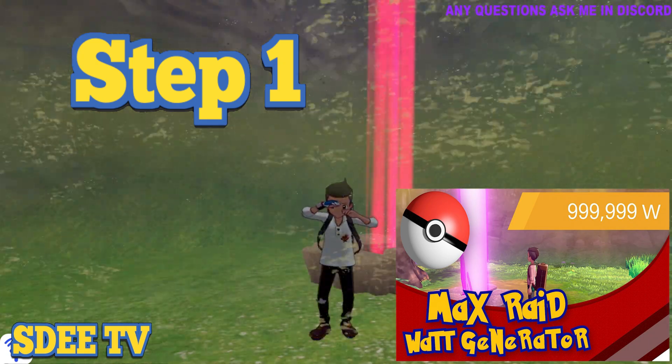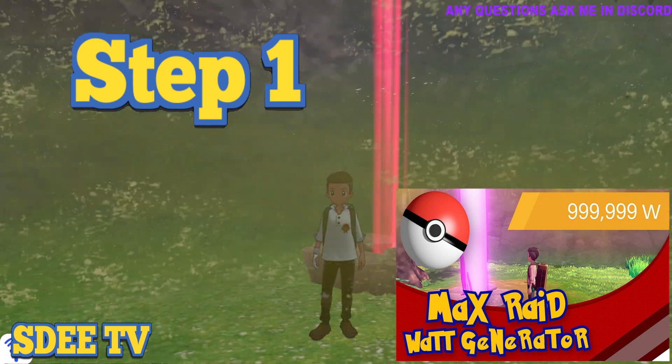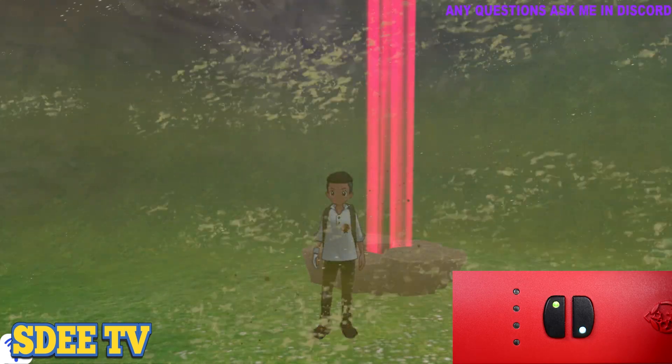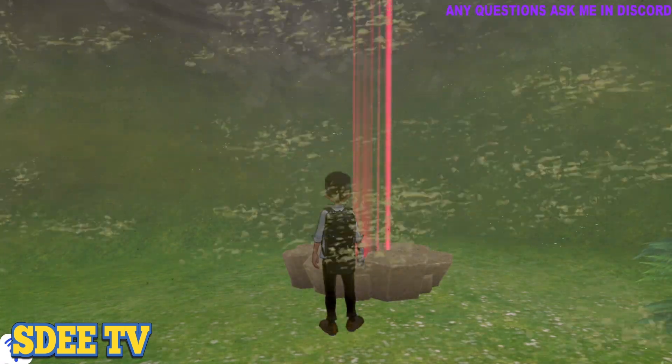So the first mode we're going to use on the Game Enhancer is going to be the Max Rate Watt Generator. Make sure you are in Pokemon Mode and start this up. If you don't know how to do the Watt Generator, you're going to need to drop a Wishing Piece here. Once you drop your Wishing Piece, you will be able to do this method.